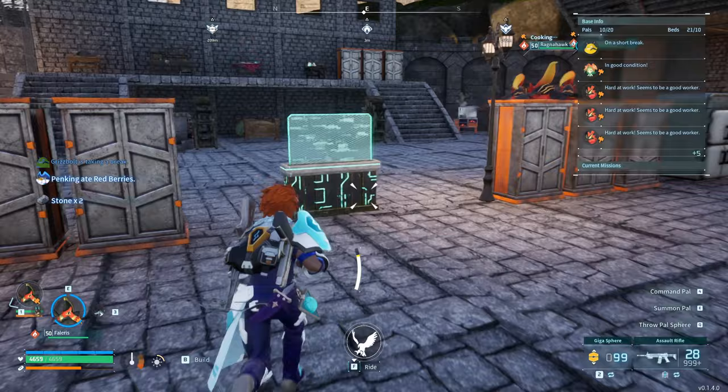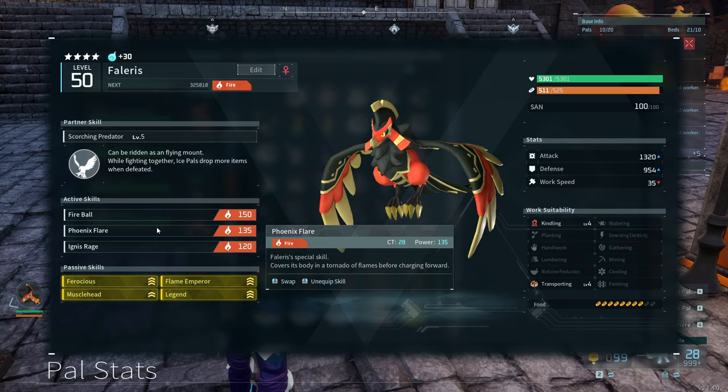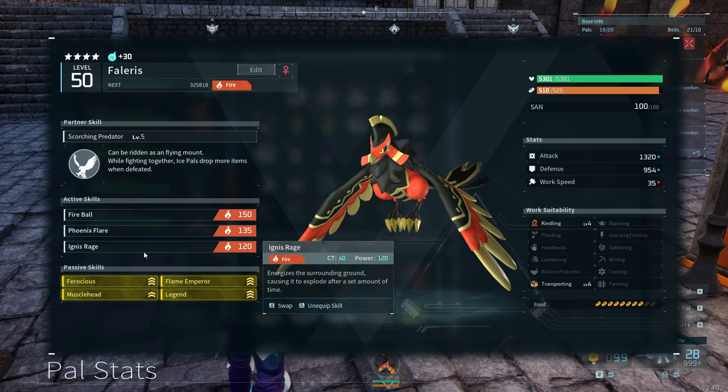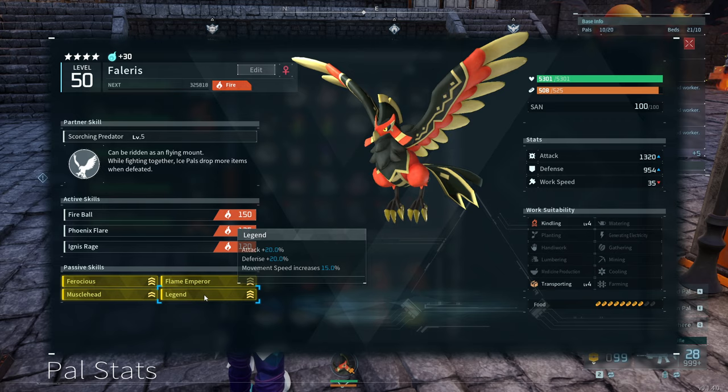One of the things that makes Falaris so powerful is its special ability, Phoenix Flair, which Falaris learns at level 30. Combined with Fireball and Ignis Rage, it just does an absolute ton of damage.